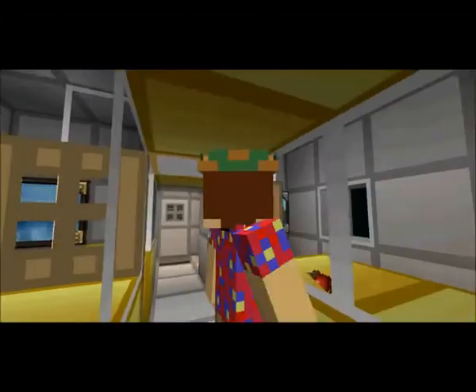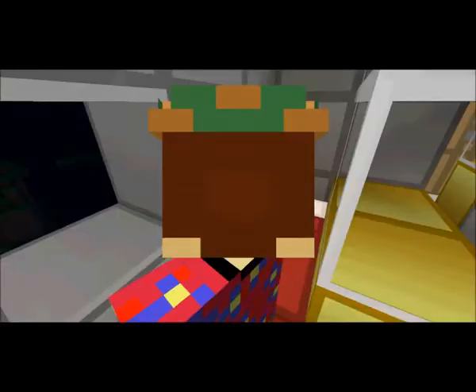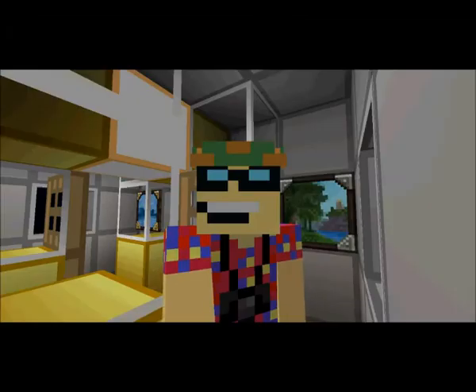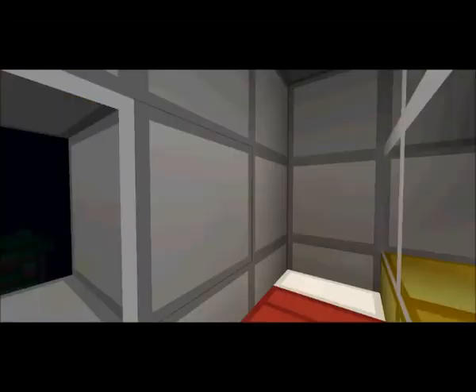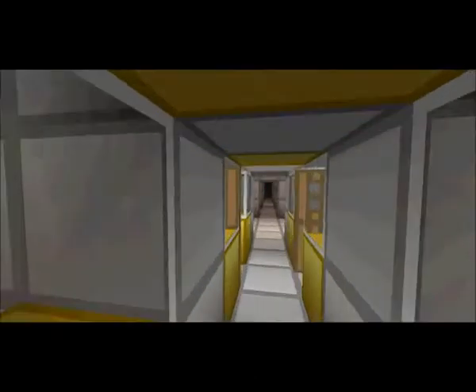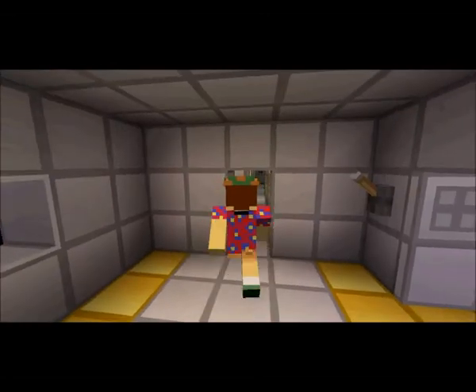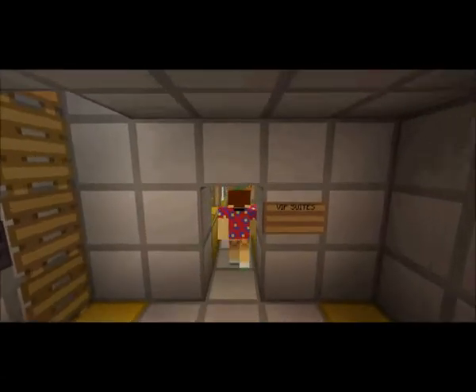This is luxury suite number one — let's go inside one of them. You get a bed, a TV, and a window to see where you're going. It's a little cramped. Then you have the VIP suites.